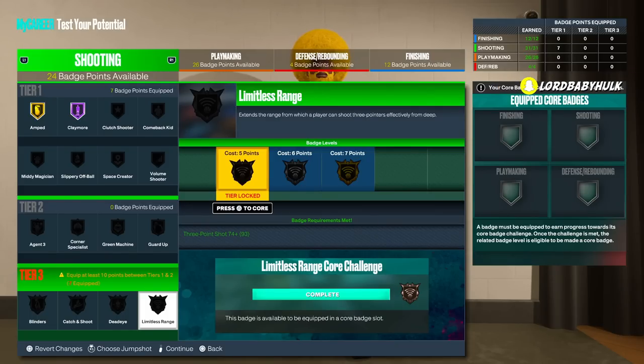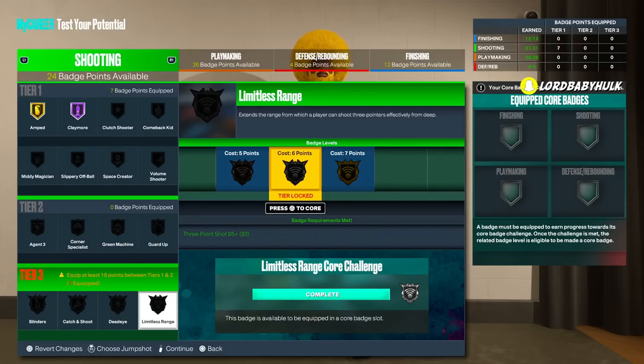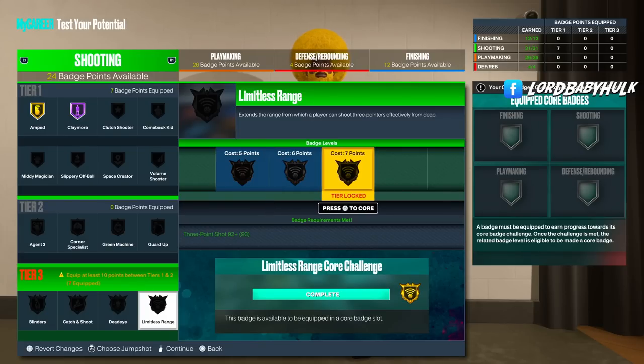If you're a guard you might want Limitless Range on, but you don't need it. For spot ups and lockdowns — if you're bullying people with a nice team you'll get clips, but competitively, to not waste badge points, you don't need it unless you have a comp meta build. For most of you, the sharp takeover will be enough. If you want it: guard silver or gold, spot ups maybe bronze or not at all.